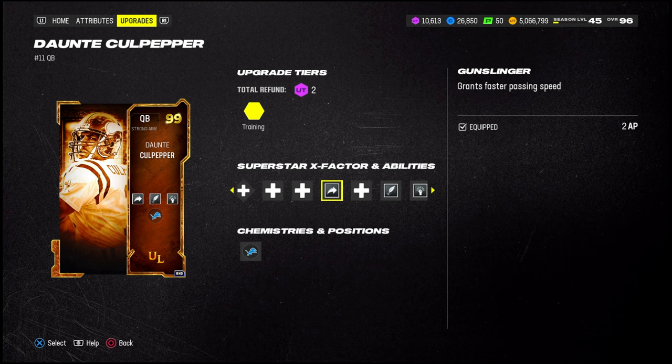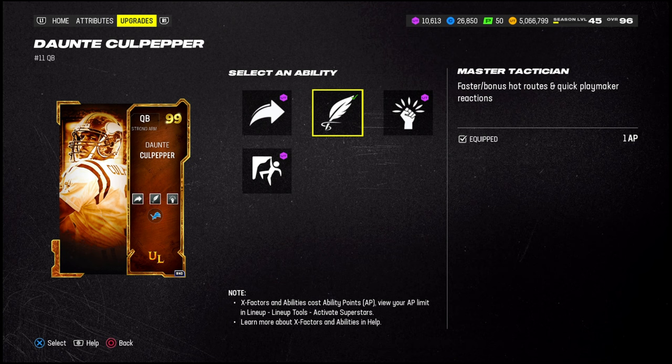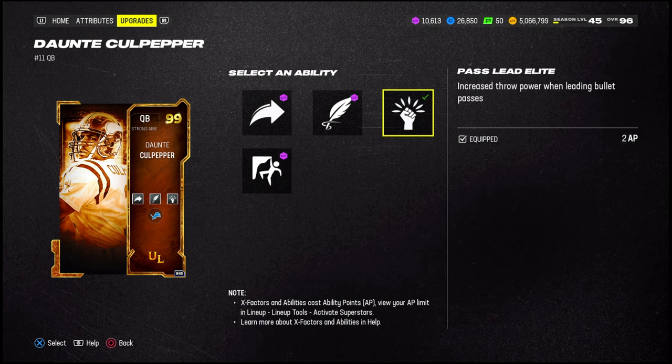Most quarterbacks need Gunslinger even though he's a strong arm. I'm running Masters — that's a Tactician — which is basically a Heart Master but a lot better. It's faster and you can also Playmaker stuff, so it's just a better Heart Master they made this year. There's also a Pass Lead Elite which I'm running as well.